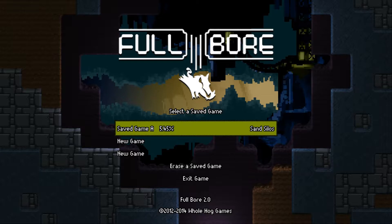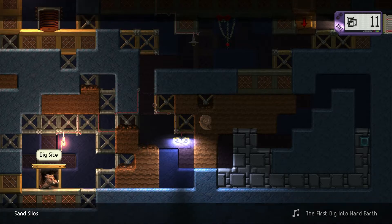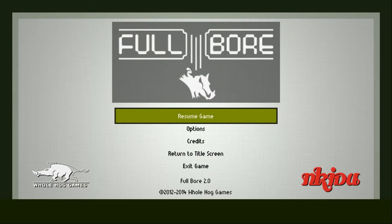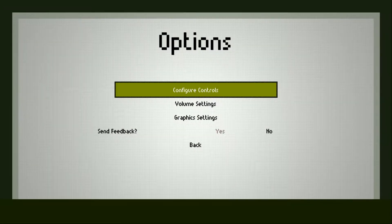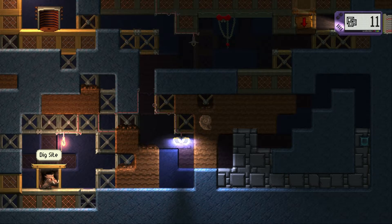So let us jump in ladies and gentlemen and look at the game. Now the title screen is a little bit lacking, so once you get into the game it actually brings up an options menu, which is a bit backwards I think, but whatever. When we go into the options itself you have configure controls — you can rebind everything if you truly desire to, which is nice. You also have a volume setting which affects the sound and the music.